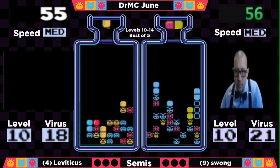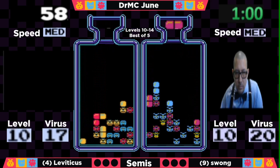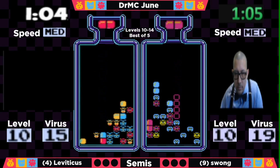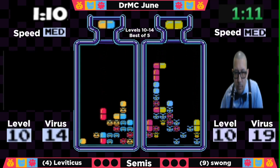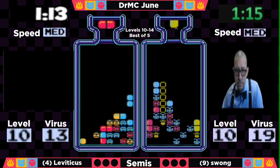Swong is down to 22 viruses, but Leviticus is not far behind — actually in the lead a little bit with 18. Gets a nice zero drop in the bottom left-hand corner, and another combo puts him down to 15. Swong is struggling because he's getting a lot of reds — got a red surge at the worst possible moment since he doesn't have lots of reds available.